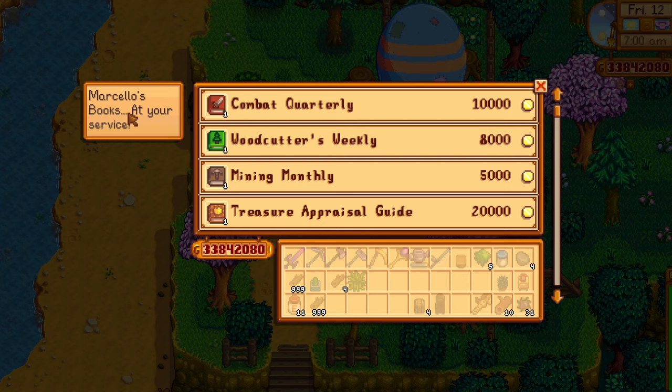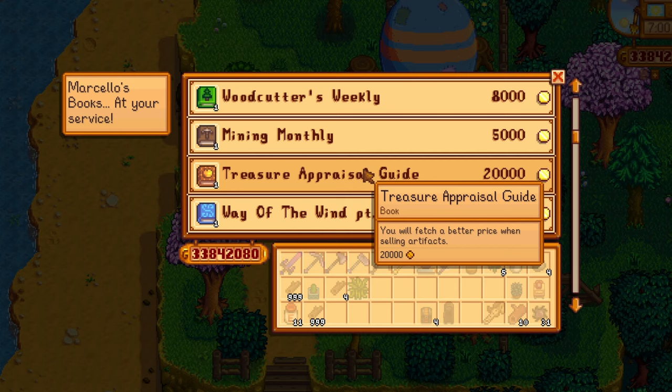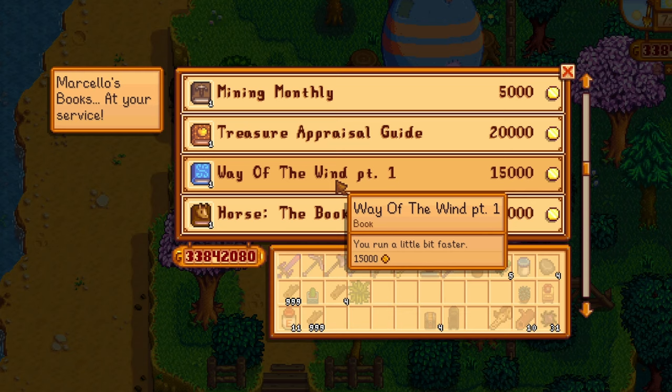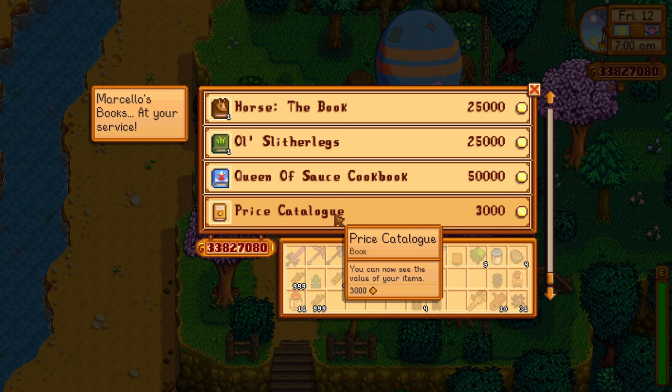Marcelo's books are at your service. You can find Combat Quarterly — read this book to get some combat experience. There's Woodcutter's Weekly for foraging experience, mining experience, Treasure Appraisal Guide which lets you fetch a better price when selling artifacts, Way of the Wind so you run a little bit faster, Queen of the Sauce Cookbook to learn any Queen of the Sauce recipe you don't already know, and the Price Catalog so you can see the value of your items.